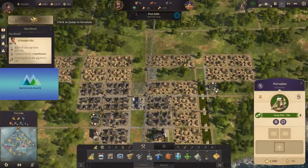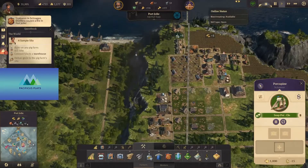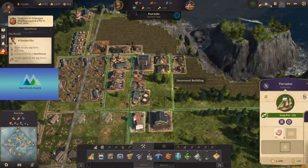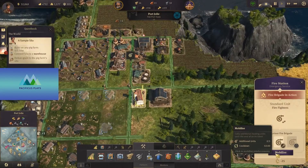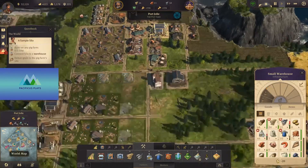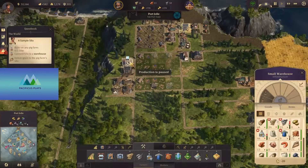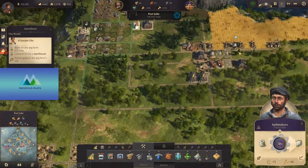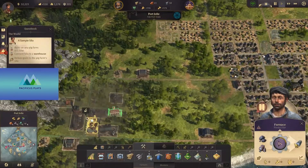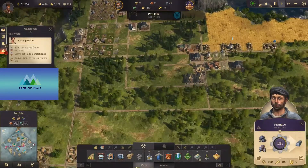Oh no — Schnapps Distiller in Port Jolie again! Another explosion. These guys are kind of prone to that, aren't they? Let's send the fire division out — fire brigade should be out there. We do need to upgrade some of these warehouses but we need the brick for it. Now we have enough workers. Let's restart this furnace here.